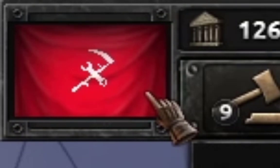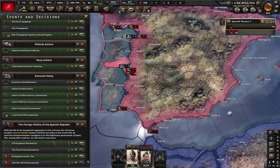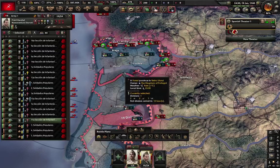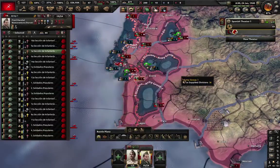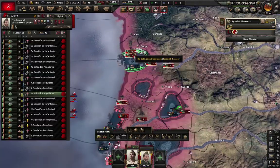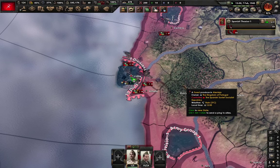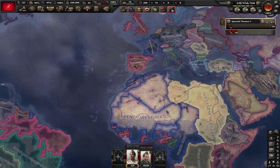We have an interesting new flag, to say the least. Now that the power struggle within the party and Spain as a whole is over, we can support a revolution in Portugal by direct intervention. And thus we have gained Portugal and all its colonies, so we are a bit of colonizers ourselves.